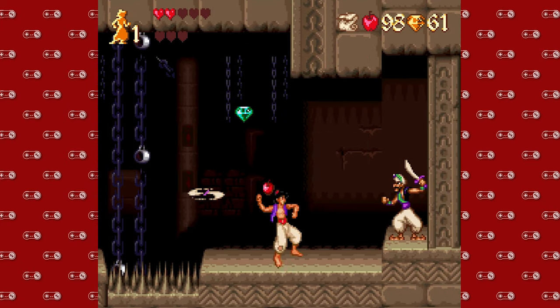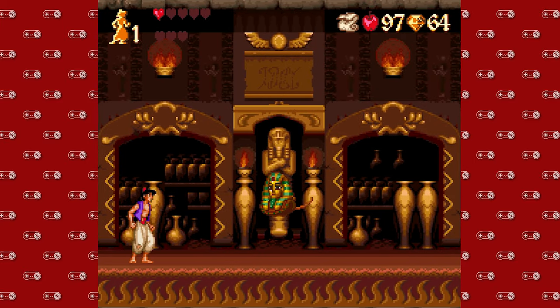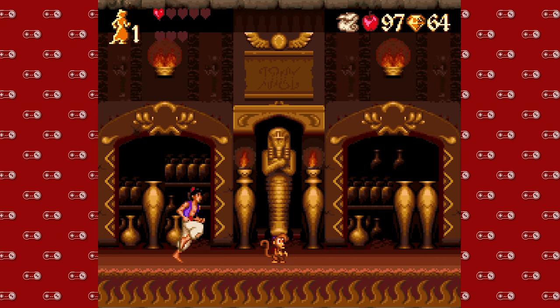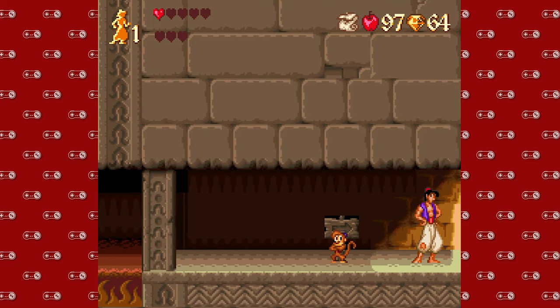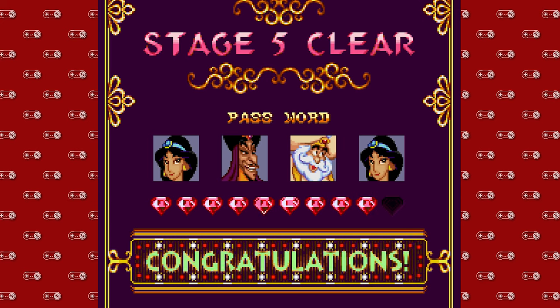So we got a new enemy here — this guy is a sword thrower. He cannot be stunned by anything unfortunately, so you just gotta jump on him. So we got Abu monkeying around again. Look at his ape japes — he stole the head of that sarcophagus! And that's it. I'm not entirely sure why they put that there, but hey, that's the end of stage five. It wasn't too bad. I feel like I did pretty good on gems — 9 out of 10, not too bad.